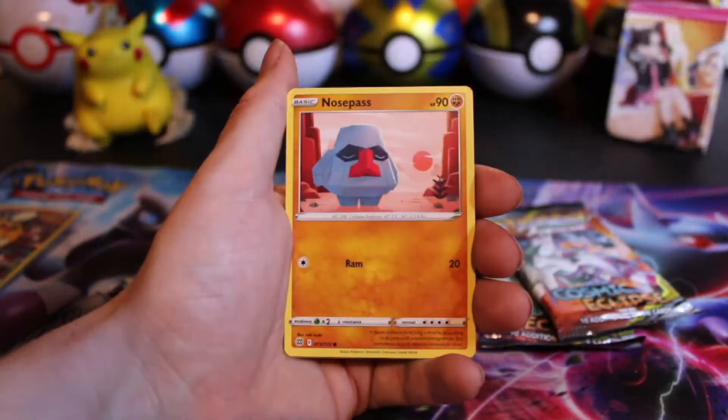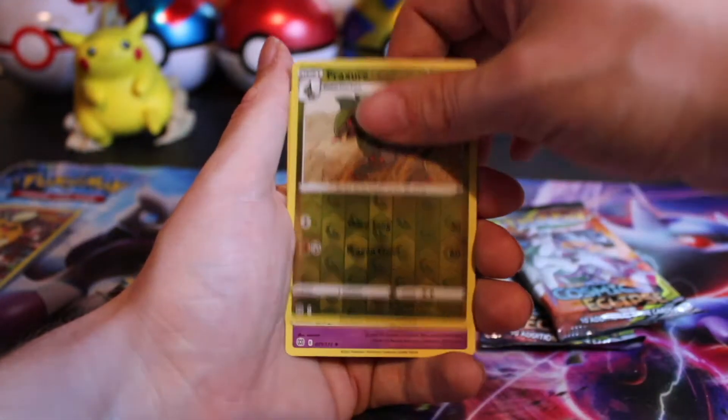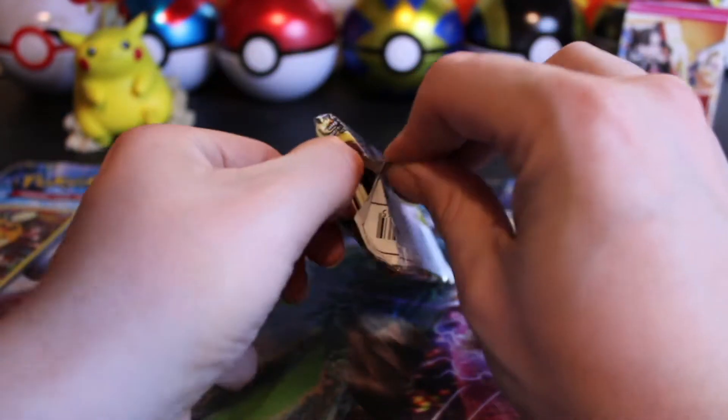Boltund, Snorunt, Nosepass, Dedenne again, Froslass, Alcremie. Down to our last Brilliant Stars pack — let's see if we can end on something big.